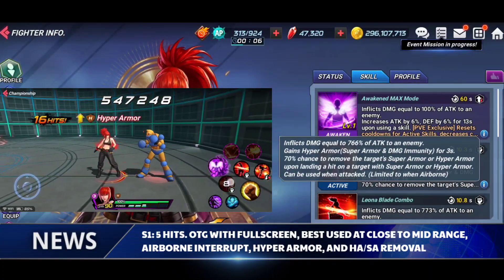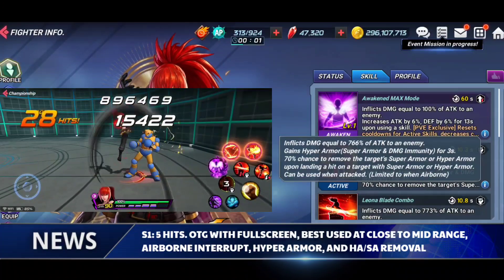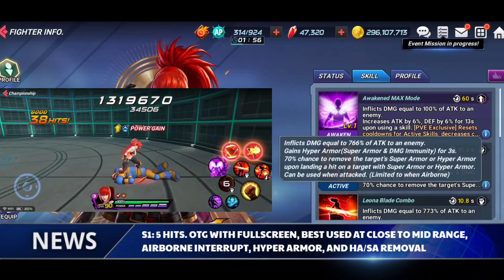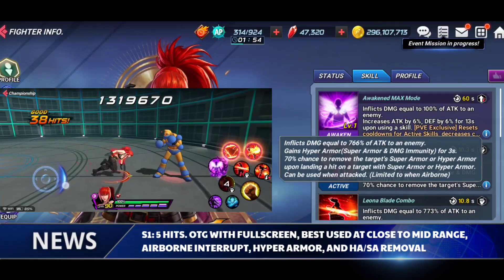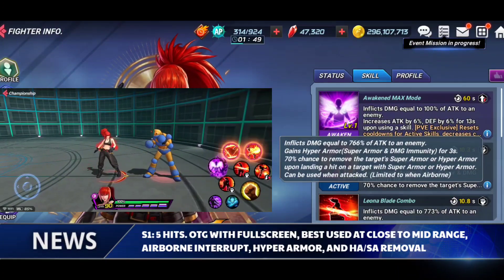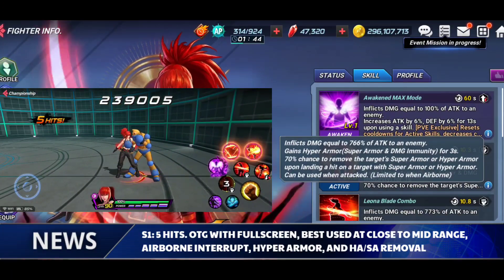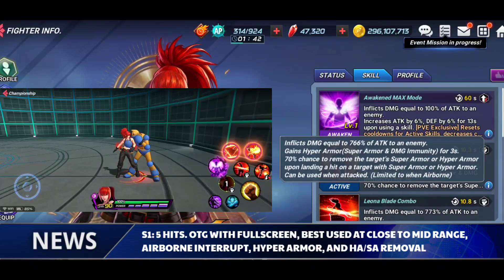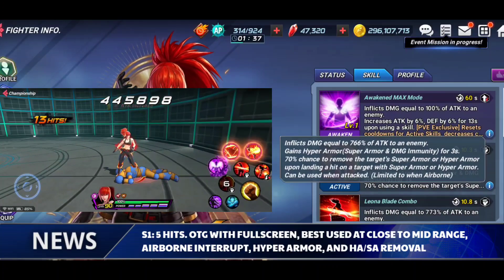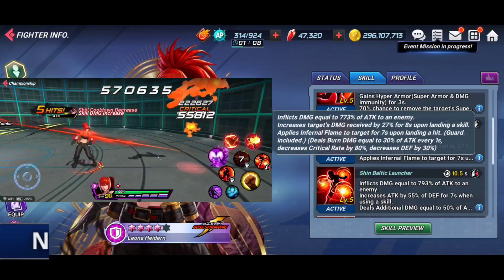The S1 is a five-hit skill with off the ground and full screen, although it's best used at mid to close range because at full screen it is going to be a little on the slower end, so you will get caught or dodged easily. Overall this is going to be one of her best skills because it has that built-in interrupt to save you as well as giving you hyper armor, so you'll be relying on this quite a bit to keep her in the fight and get her away from bad positioning.